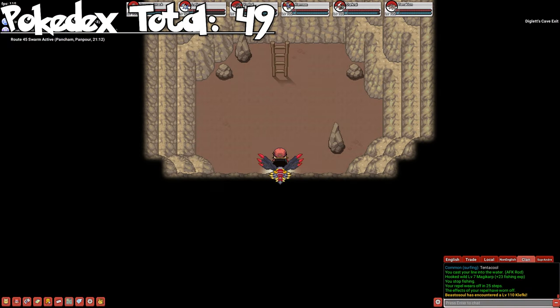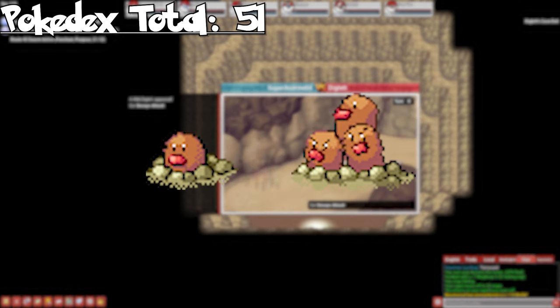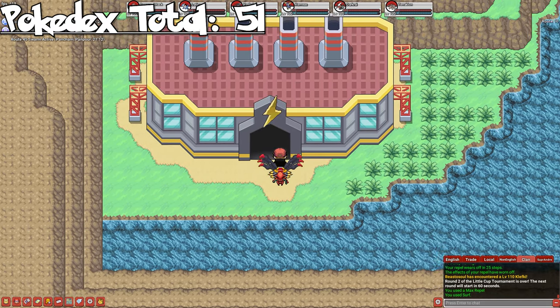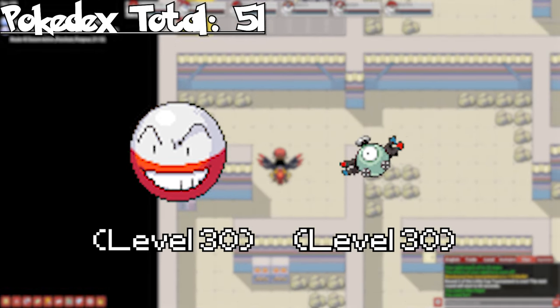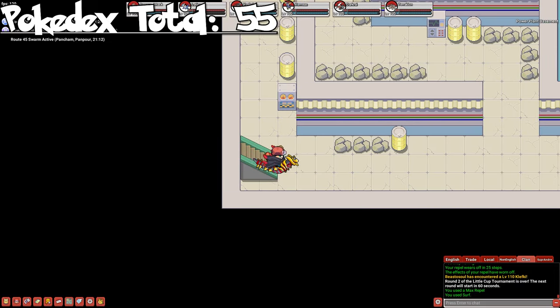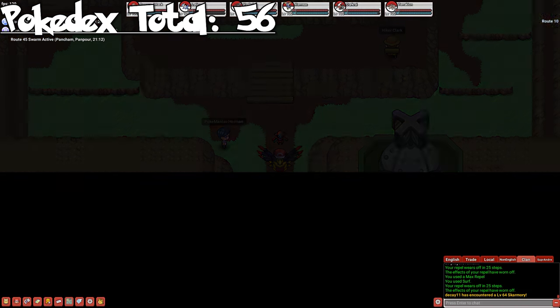In Diglett's Cave, we can pick up Diglett and Dugtrio. We're not even halfway through Kanto and we already have over 50 Pokemon. In the Power Plant on Route 10, we can pick up Voltorb as a common and Magnemite as a rare. Evolve them to get Electrode and Magneton. Since we've pretty much beaten the game by this point, we can also go down to the Power Plant basement to catch Emolga.